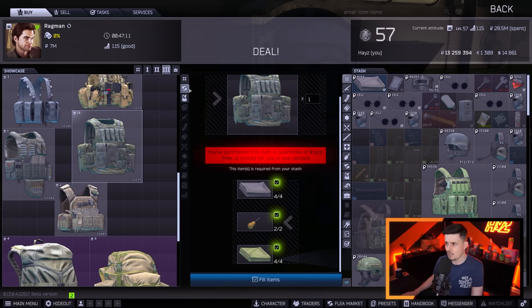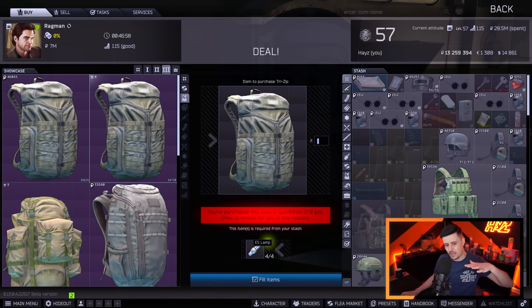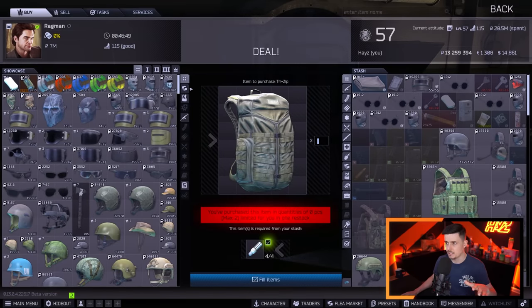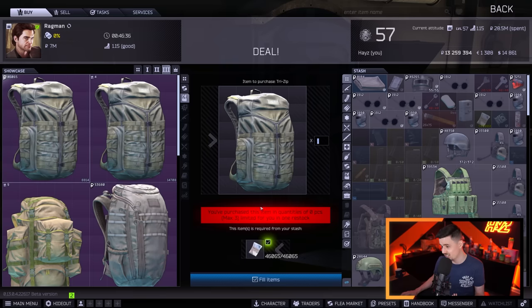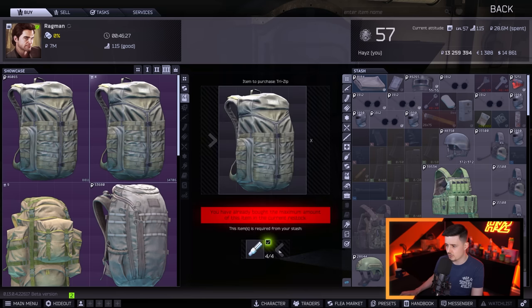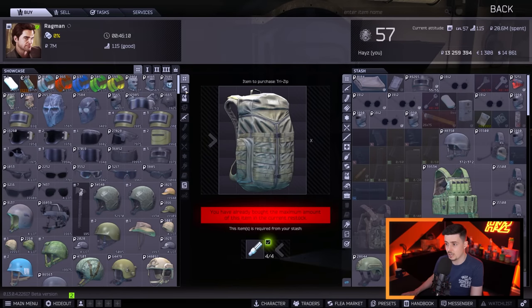The next trade at level 3 Ragman is the Camelback tri-zip backpack. It requires 4 ES lamps — there are only 2 per reset. These are usually about 10k per lamp, so 40k for a tri-zip is really good. You can actually buy a tri-zip from Ragman for 46k, but if you get them via trade for 40k, why not? You save yourself 6k. Whenever ES lamps dip under about 9–10k, I snap them up quickly, hoard them, and when I need backpacks I just trade them in.